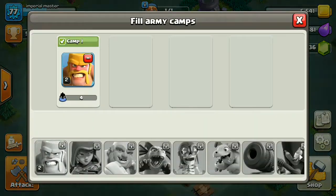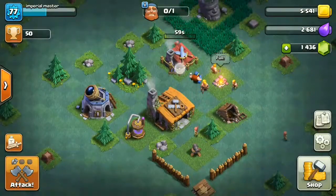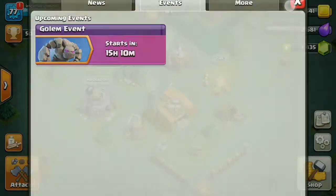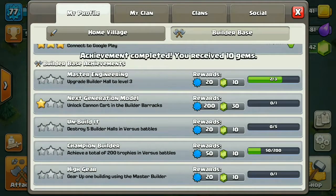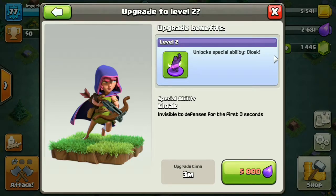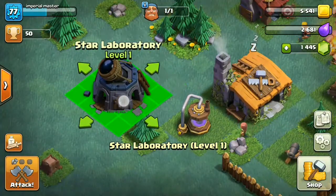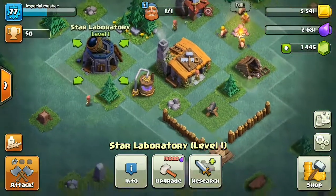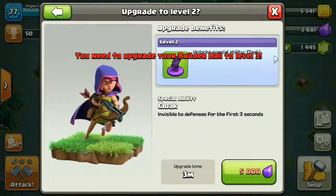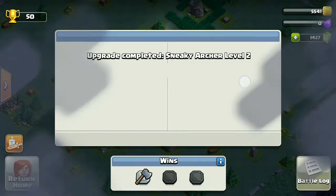Let's train some barbarians. Okay it's full — let's upgrade this at least. Got a new achievement! Let's see what this research option is — it takes five thousand which we don't have right now. Oh, there's also some kind of tool here that fills up the ground. Let's upgrade and then go attack!